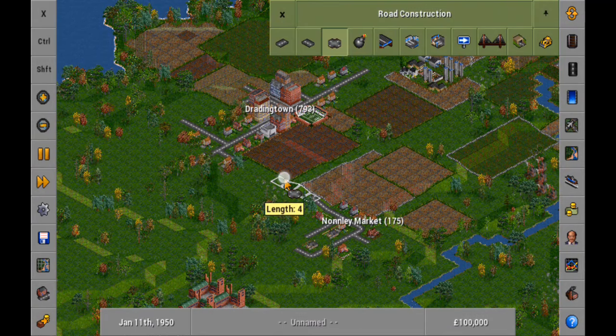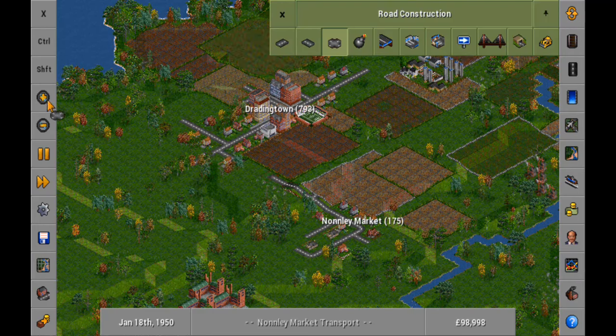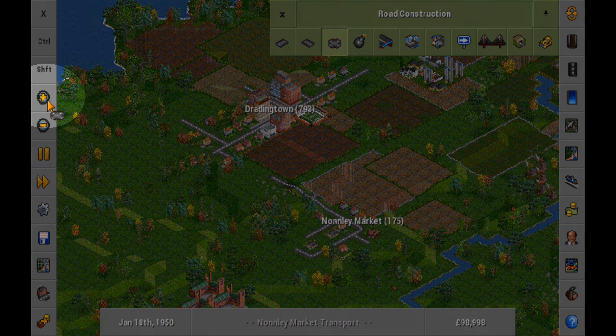Draw a line with one finger. If you mess up, touch the screen with two fingers to cancel. You can zoom in for better control using the plus and minus icons on the left hand side.